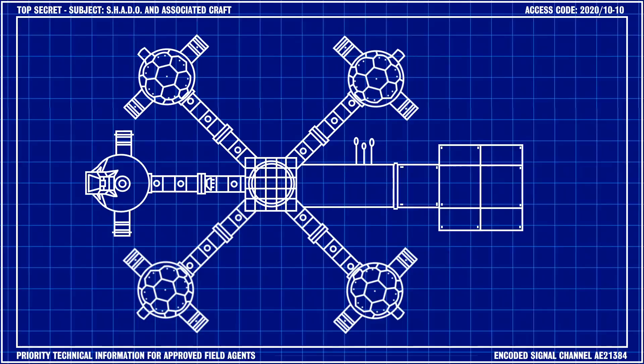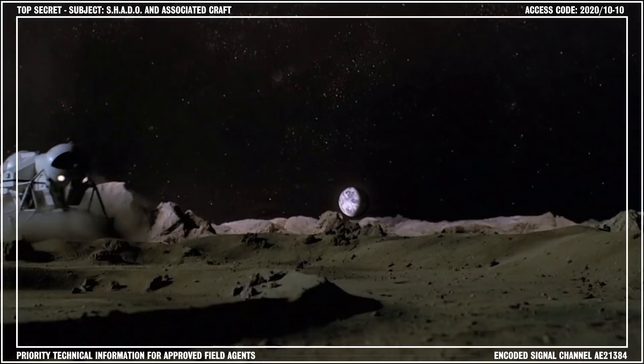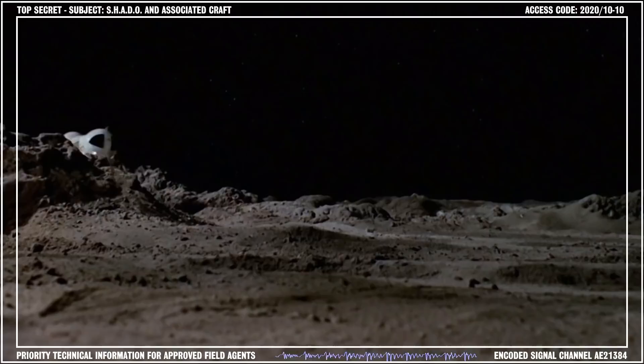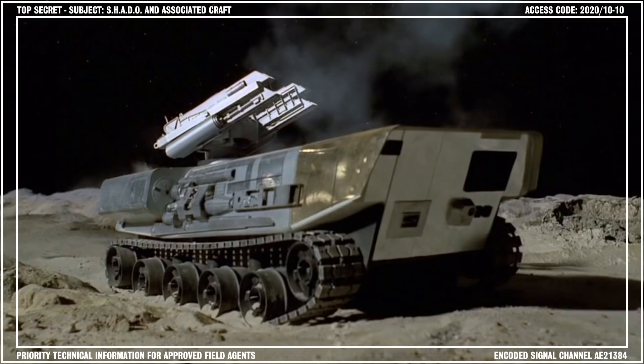The vehicle hangar was a partially subterranean, multi-level storage bay for the Shadow Moon Mobiles and lunar tanks. The Moon Mobiles were agile survey craft designed for rapid transport over the lunar surface. They were equipped with a single Zimmerman M1 autocannon for defense and demolition work.